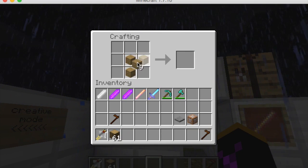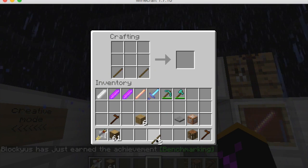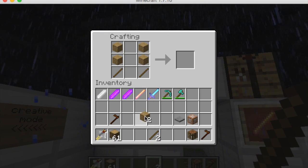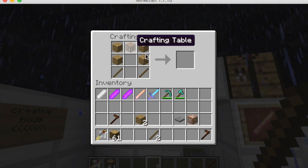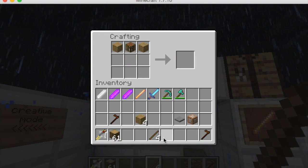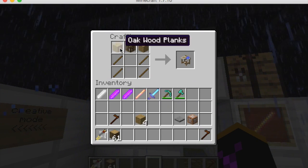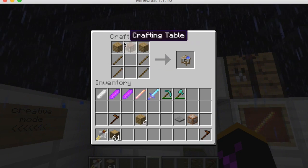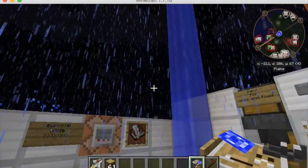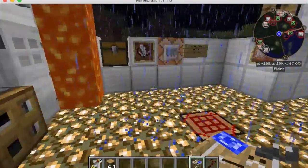Next you're going to need a crafting table and some sticks to make the carpentry bench. Actually wait, let me correct that - the recipe is four sticks, two wooden planks, and one crafting table. That gives you the carpentry bench, which you use to make your custom NPC items.